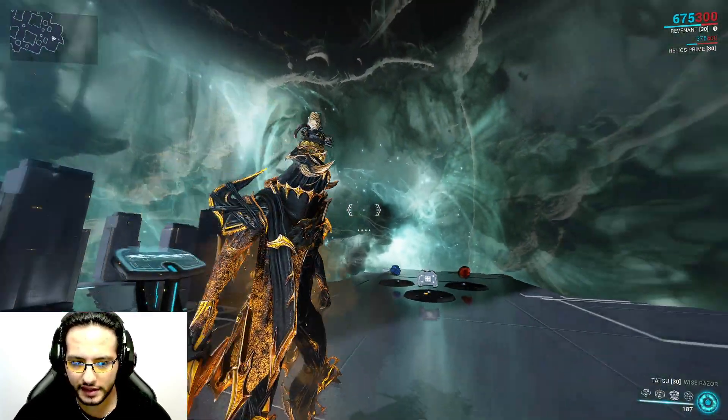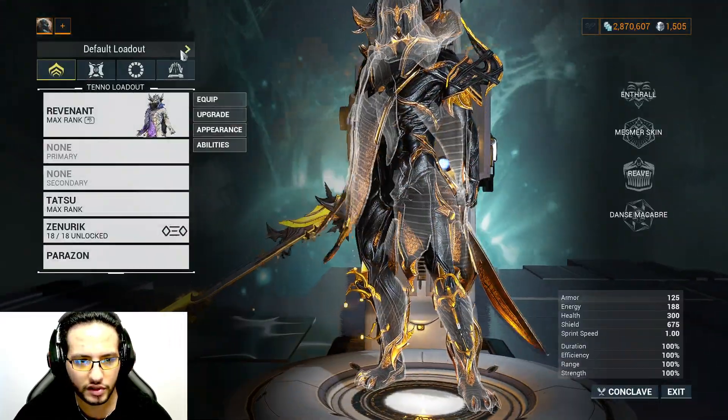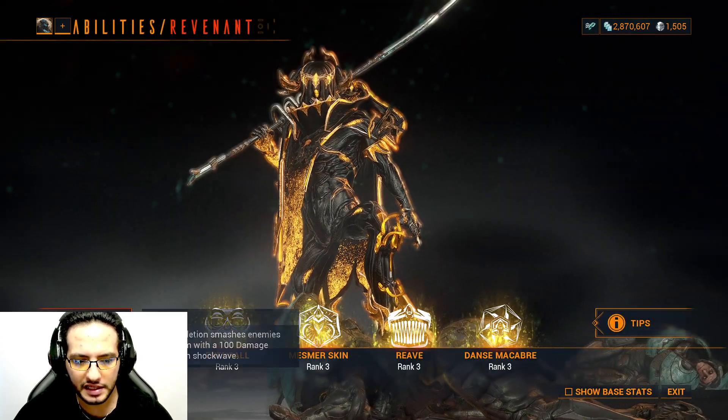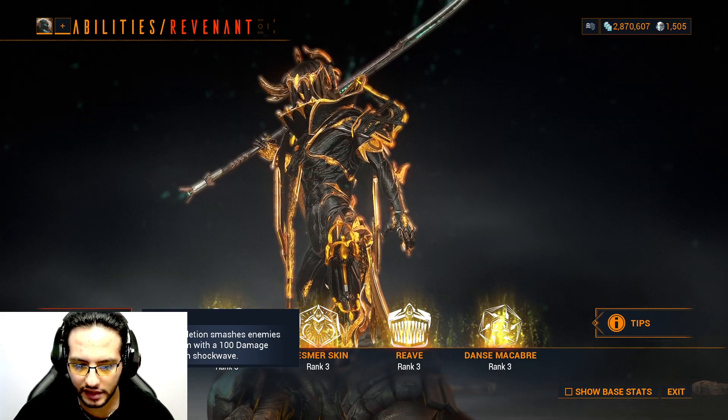This is the Mephisto skin if you're wondering, and this is the Tatsu skin that comes with it. His passive is: when the shield depletes, it smashes enemies within 7.5 meters with 100 damage knockdown shockwave.